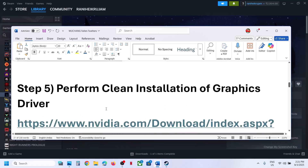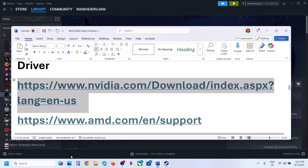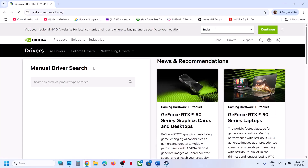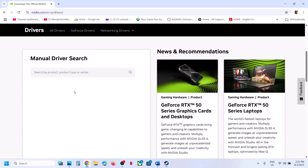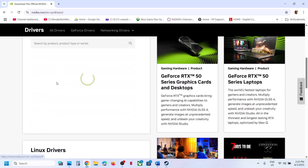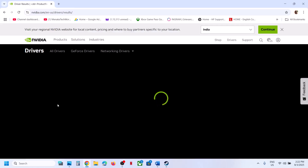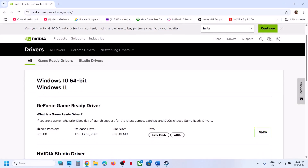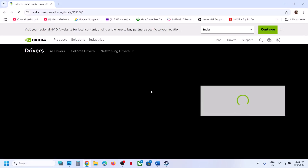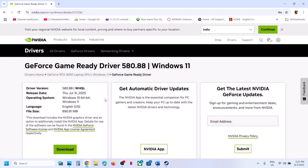The next step is to perform a clean installation of your graphics card driver. If you have an NVIDIA card, go to the NVIDIA website; if you have an AMD card, go to the AMD website. Select your graphics card from the list, make sure you select your operating system, and then click Find. On the page you will see the latest graphics card driver at the top — for example, GeForce Game Ready Driver 580.88.